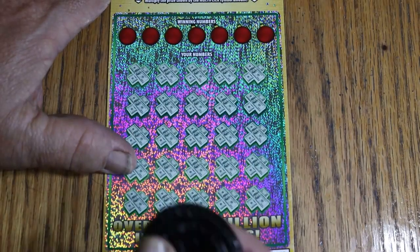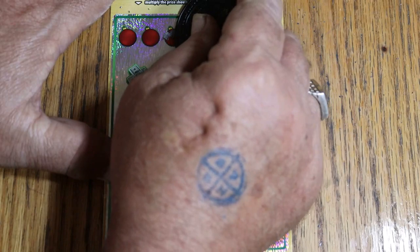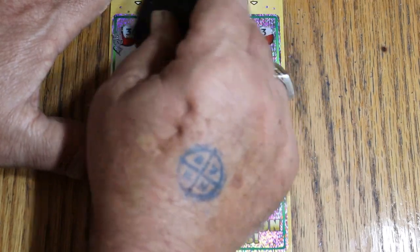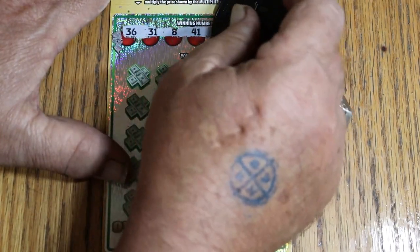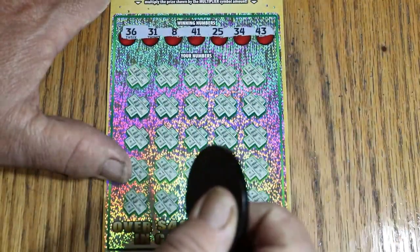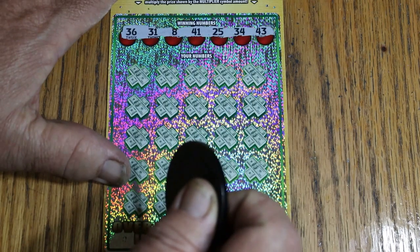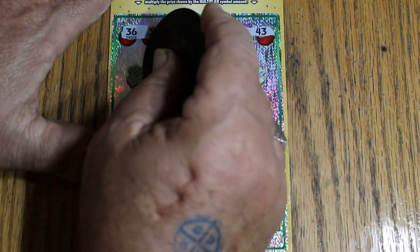I've got tickets 25 through 29, book number 608-767. We'll get started right away with ticket 25. This is a tough-to-scratch ticket, which is why I'm using M2M Grub and Gamble's coin, Flip to the Dark Side, because that's the sharpest coin I've got. The winning numbers are 36, 31, 8, 41, 25, 34, and 43. And we are off.